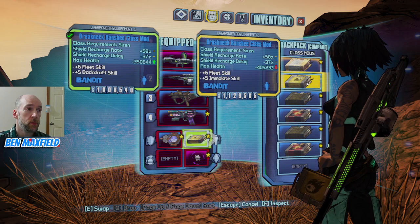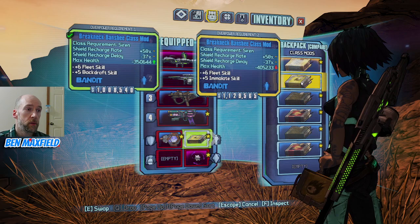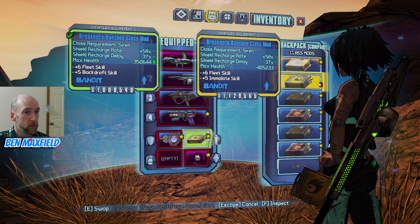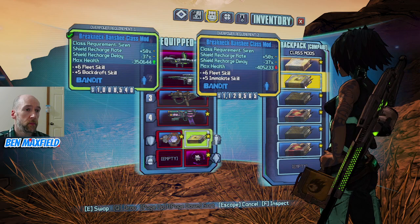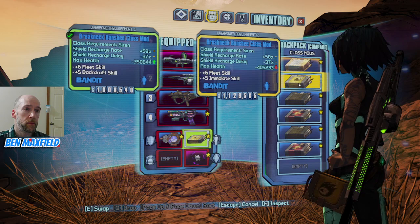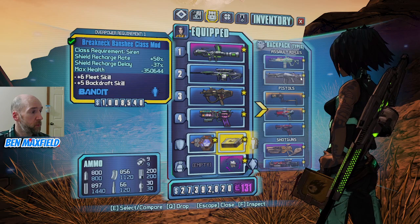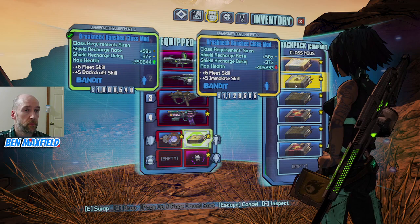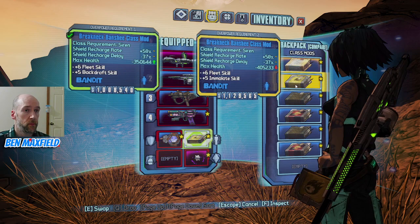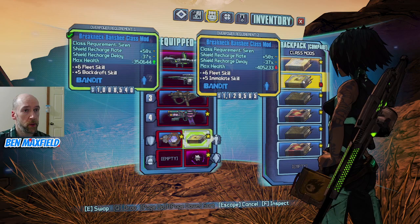We've got an OP2 Banshee here - it's actually worse. The health penalty is worse on the OP2. But it's different - it's got Fleet and Immolate instead of Fleet and Backdraft. That might actually be better. I'll hold on to it for now. Yeah, you get more penalty per level, so it's best to pick up a level 50. More penalty per level - so a level 51 is better. Probably better off with the OP1 one.